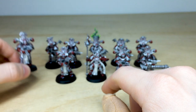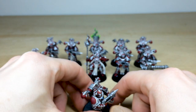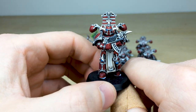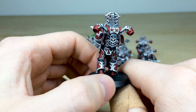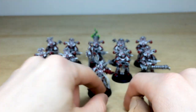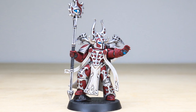Really clean execution across all of these models, just done to a super nice standard. That's just one of the Rubric Marines. We've got five with flamers at the back, and then a unit at the front with bolters, the heavy weapon, and also the champion as well. I'll just rotate these all around so you can see them — really cleanly executed and really nice models.